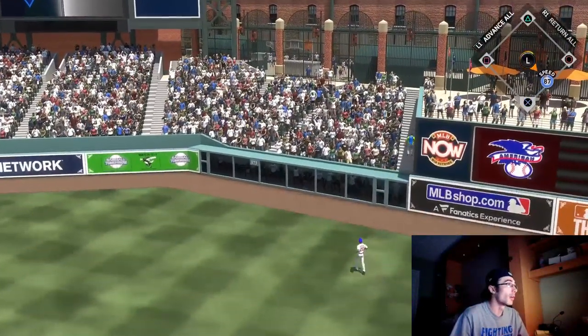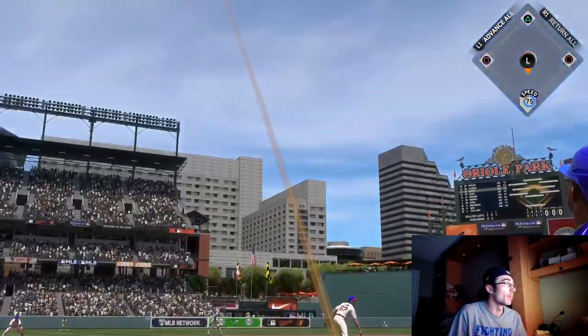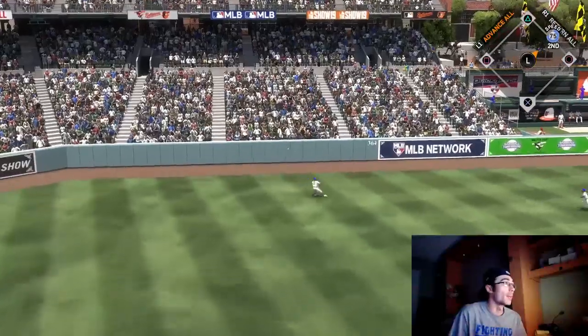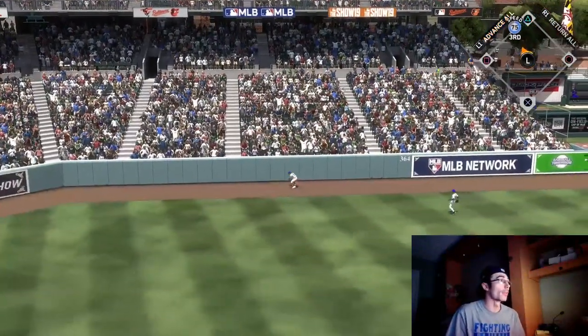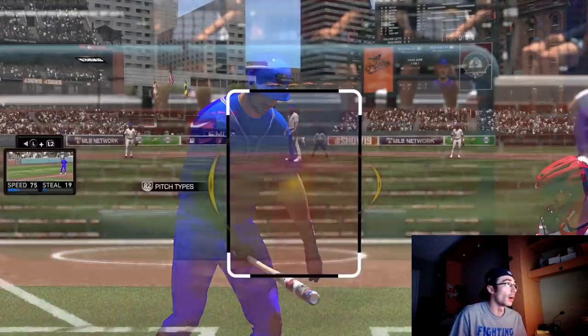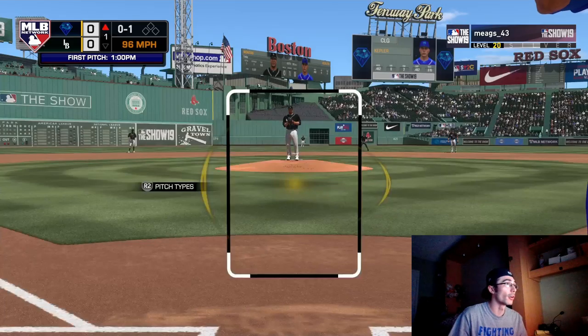Roberto Alomar is sending out a no-doubt home run on a power swing. Another tip while playing Battle Royale is that you really want to try and avoid extra inning games — especially when you're trying to get wins quickly, you want to get these online wins as fast as possible so you can get to grinding against the computer for the remainder of the program stars. I was able to get that last win, moving up to 9-0, and the 12-game reward is Sean Green.